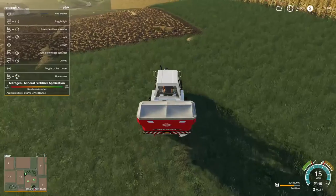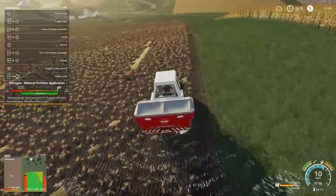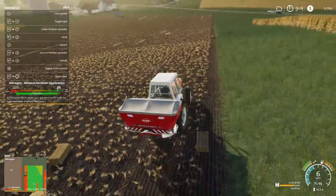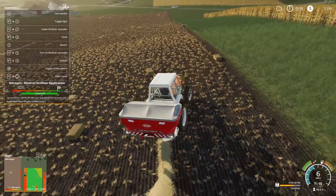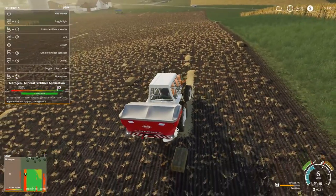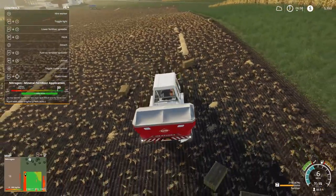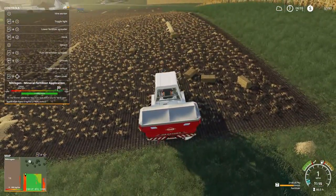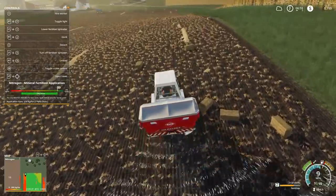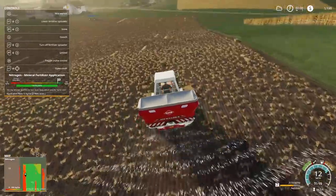Once we head back over here, we should get back onto the field and be able to spread. We're kind of too close to the edge of the field — it's not detecting anything. There we go. That's the thing: you have to make sure you're in the right spot of the field or else the fertilizer spreader doesn't detect anything and you don't apply anything. But now that we're in the middle, it's going to detect the soil and apply the right amount.